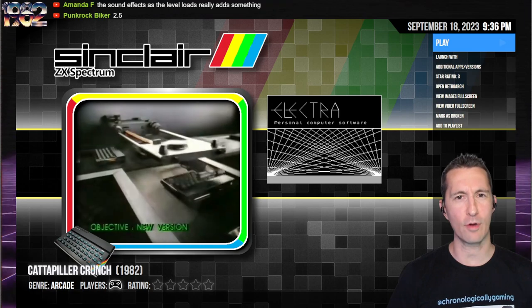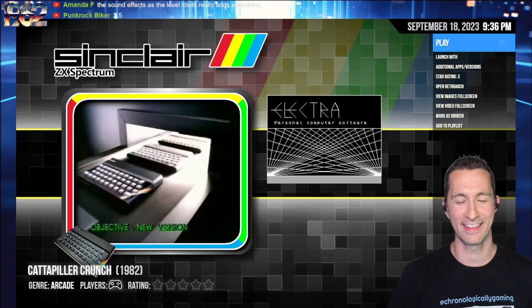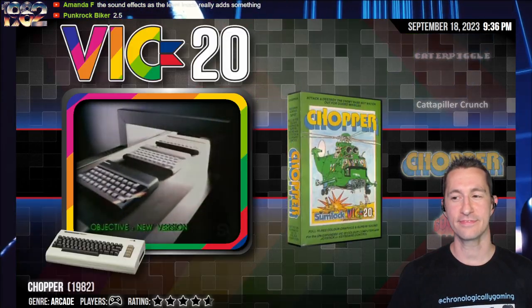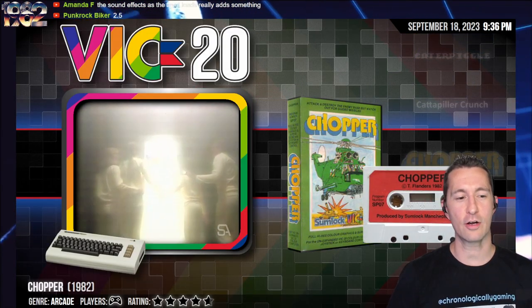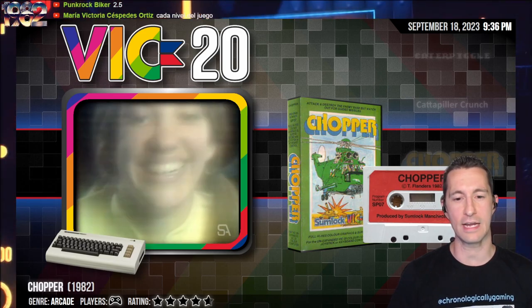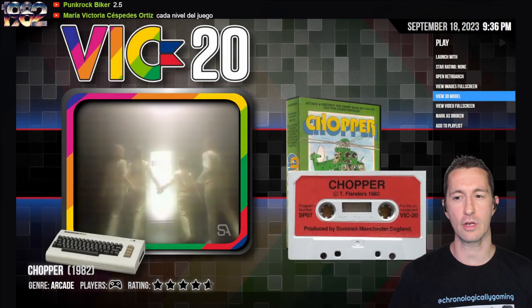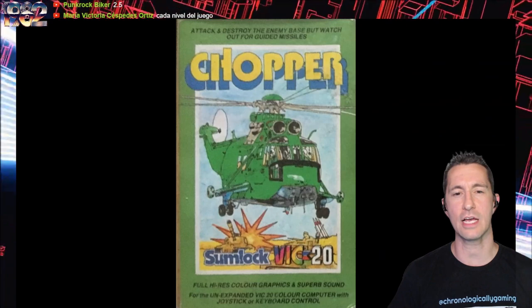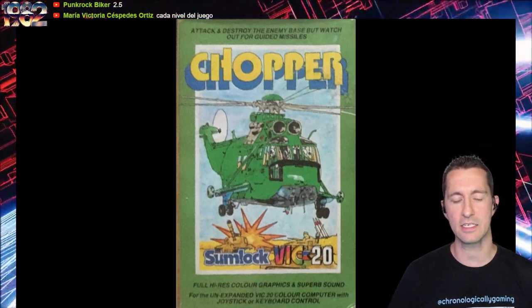After we leave the breakfast cereal — Caterpillar Crunch, part of a balanced breakfast — let's press forward. We are still in the United Kingdom, and this is Chopper for the Commodore VIC-20. The box says: 'Attack and Destroy the Enemy Base, but watch out for Guided Missiles.' By Sumlock, claiming full high-res color graphics and superb sound on the Commodore VIC-20 — really? It is for the Unexpanded VIC.